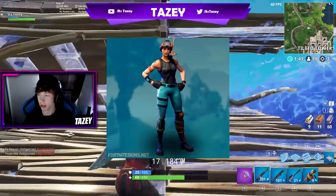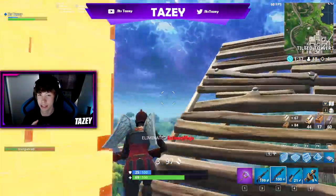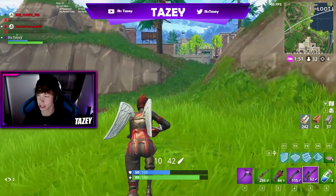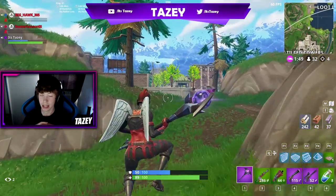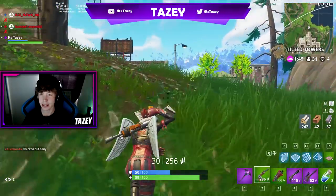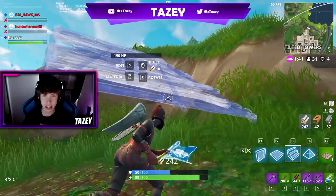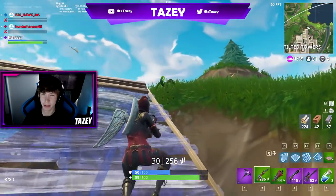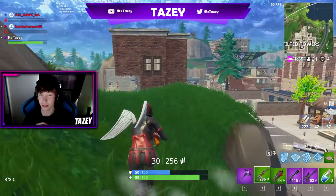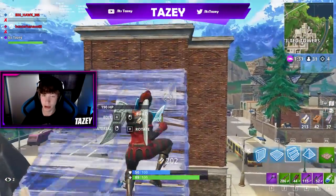Coming in at number three would have to be Snorkel Ops. Not a lot of people are wearing it right now but I know how many people have the skin. It's a really cool skin for 1200 V-Bucks — it has that blue, black, and orange snorkel face mask. It's not an intimidating skin, but a lot of people have it and it should be in this video.